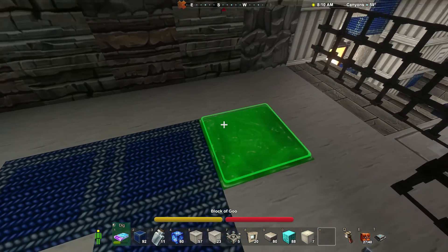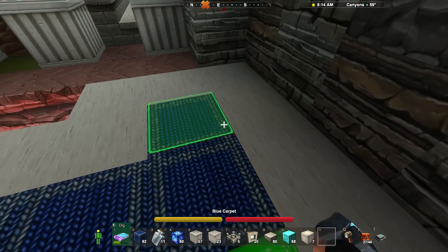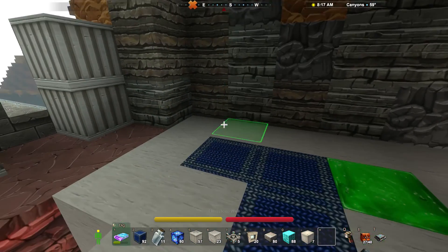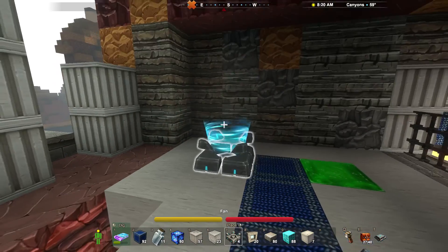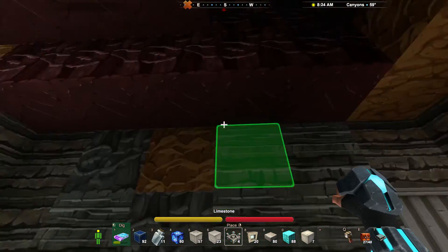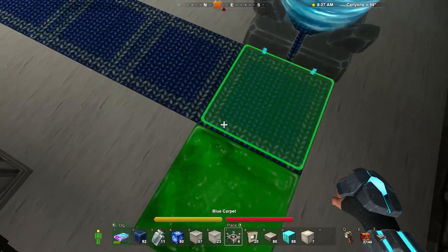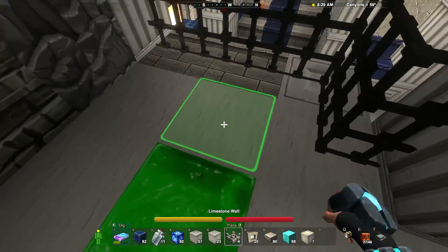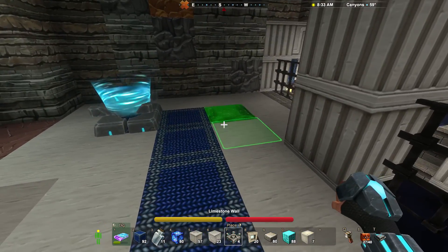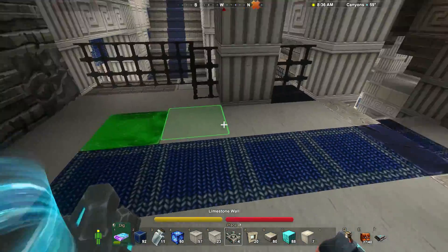You might notice this little end point here and a block of goo. This is actually going to eventually be an elevator using the fan blocks, where we'd put down a fan here and kind of shoot up there. When we want to come down, we can drop down from up there and land on the goo block to save our fall. I'm hoping the goo block will work because it's more convenient than water — I did try out with water and it was quite hard to pull yourself out of it. It kind of really slows you moving down.